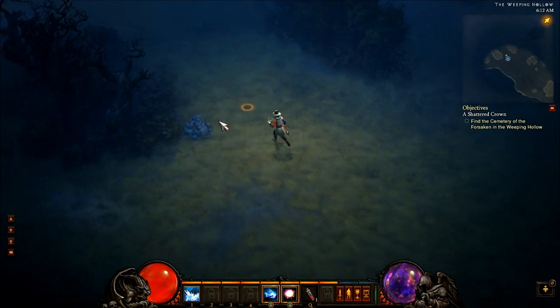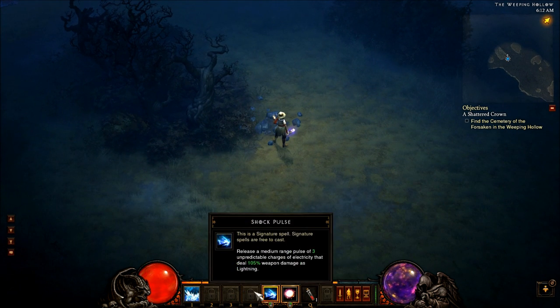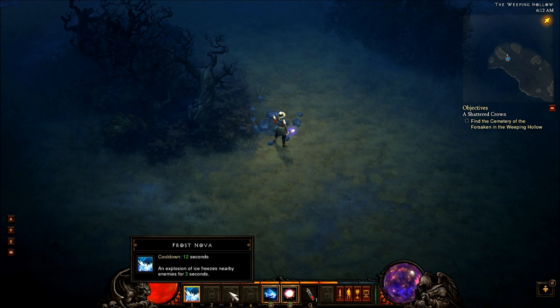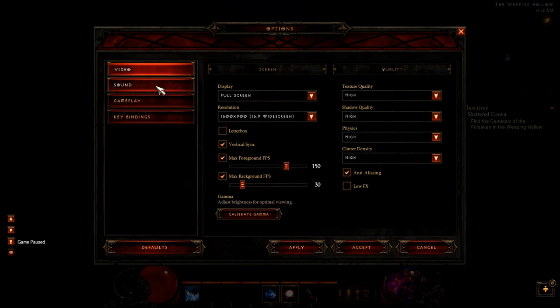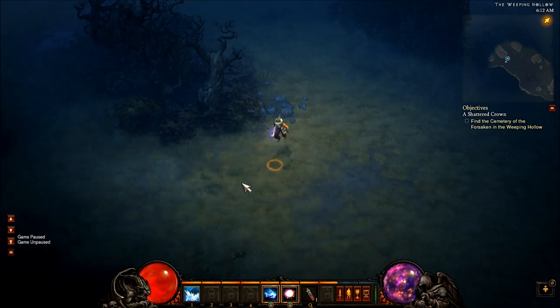I should mention that this system of mapping certain ability types to certain buttons — primary to left mouse, secondary to right mouse — is actually optional. It's not on by default, but you can go to the options and enable Elective Mode. I didn't check it because I wanted to see what they're doing with the system, but if you did check it, you could map whatever you want to wherever you want to make it more comfortable for you.